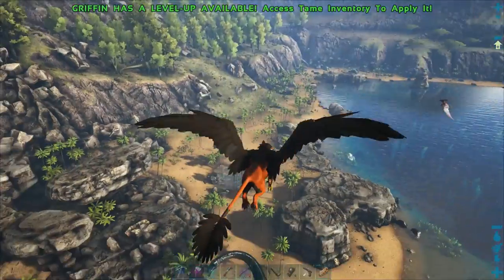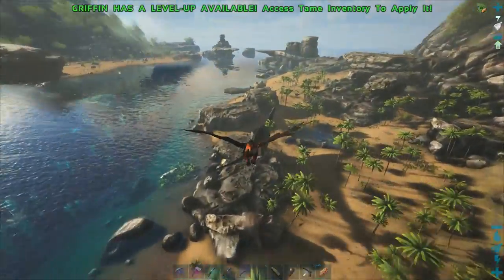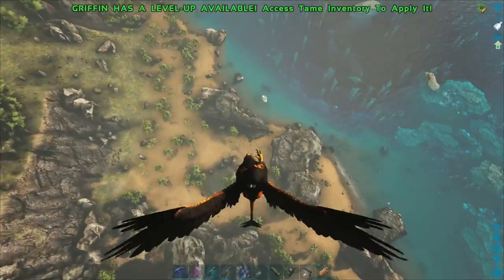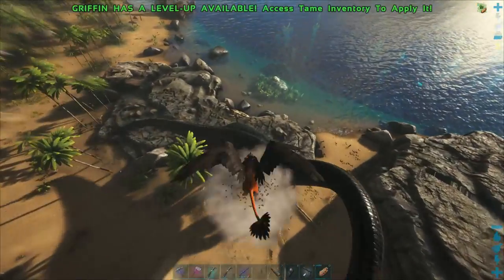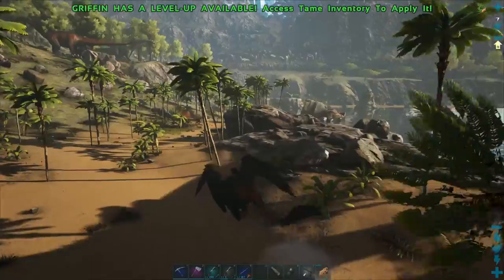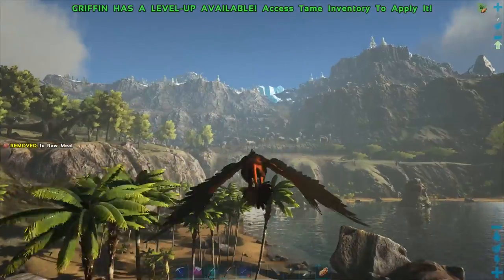Griffins have two different dive attacks. The first is a diving swipe — while diving, level out and use your primary attack to deal massive damage to your target. The other is a dive bomb — while diving, ram into your target. You will deal damage to both your target and your griffin, as well as bringing your griffin to a stop. This attack deals less damage than a diving swipe.